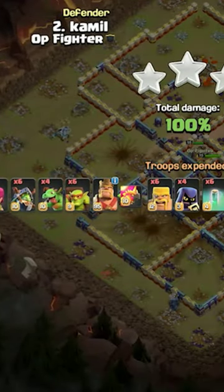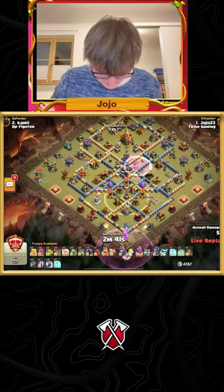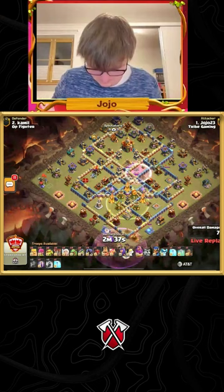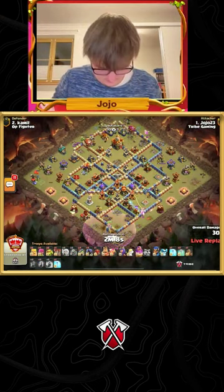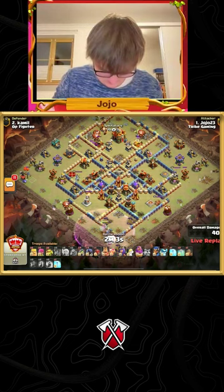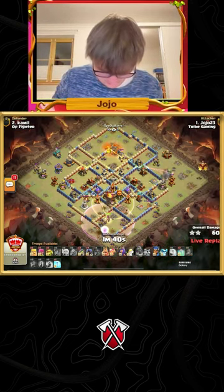It's a three-star with no queen or RC. Another fireball here taking out the monolith as well. The builders are quite annoying — he does have to go with the last invis. The monolith is gone. The warden's continuing his walk right on through. Baby dragons grabbing the mortar. He can use the invis spells to reroute the warden fireball to hit this builder hut here.